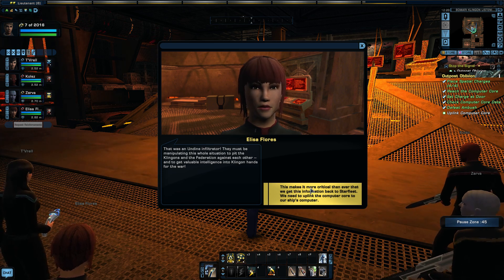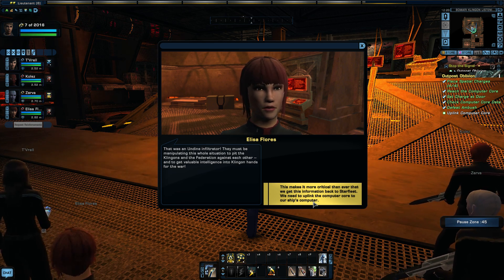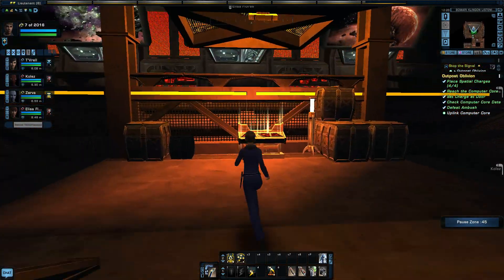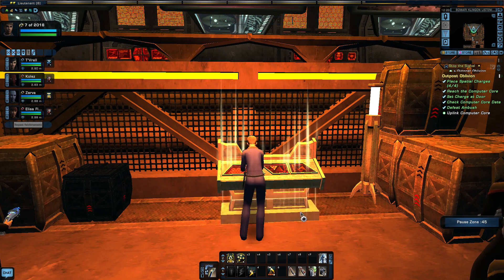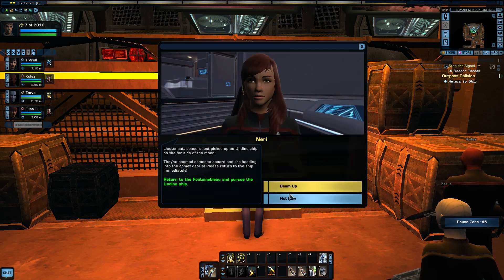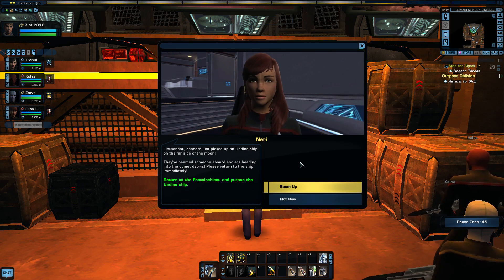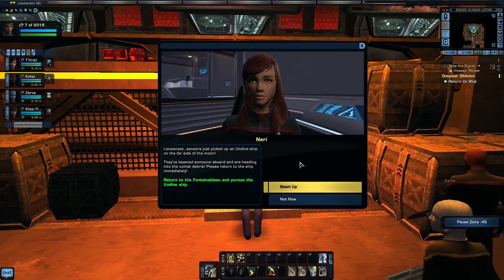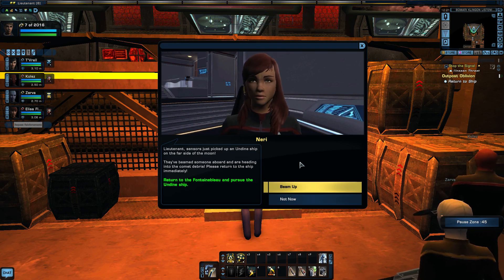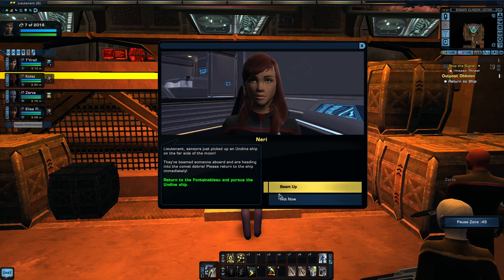This makes it more critical than ever that we get the information back to Starfleet. We need to uplink the computer core to our ship's computer. Got to go back to that computer core — uplink computer core. Lieutenant — sensors just picked up an undine ship on the other side of the moon. They've beamed someone aboard and they're heading into comet debris. Please return to the ship immediately and pursue the undine ship.